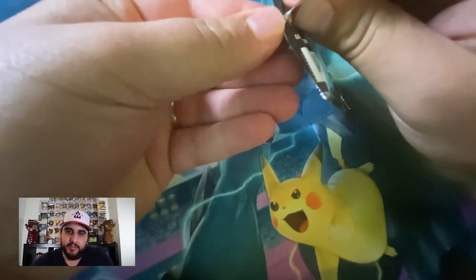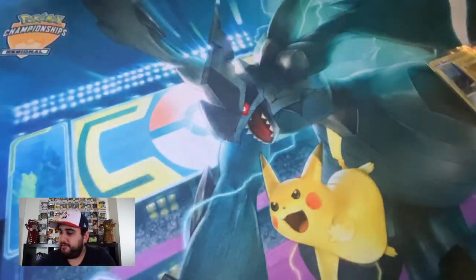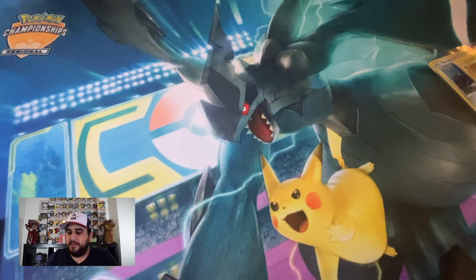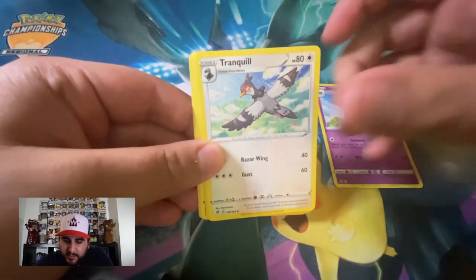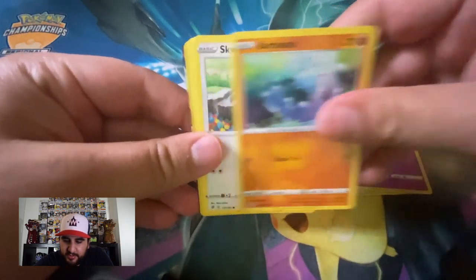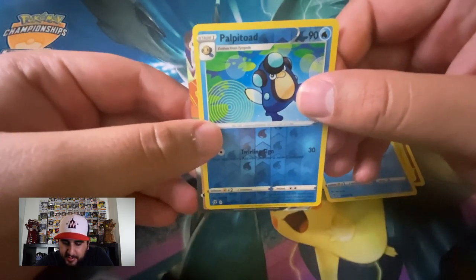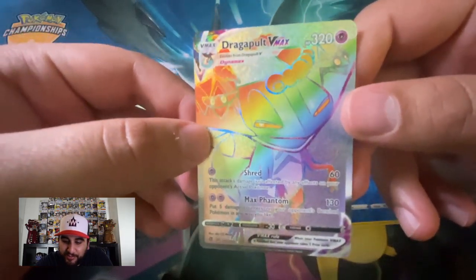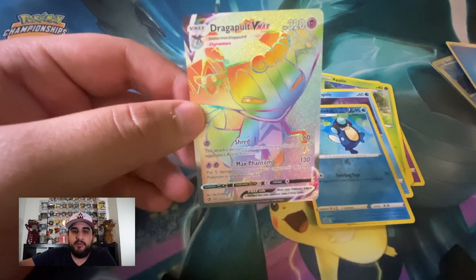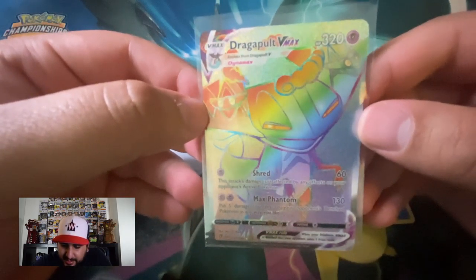I know Toxtricity's not super good but I'm a fan, so it'd be nice to have a playable deck. Pack number one: Jackloak, Tranquil, Sonya, Natu, Barboch, Skwovet, Applin, Timid pull, Palpitoad is our reverse, and... Dragapult VMAX Ultra Rare! What a pull! Oh man — I was really hoping I'd get at least a Dragapult VMAX, but to get the Ultra Rare — what a card! Look at that beauty!